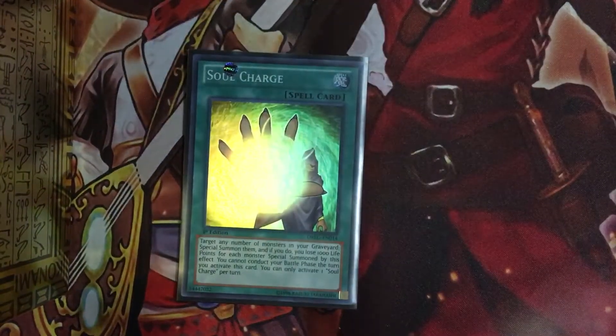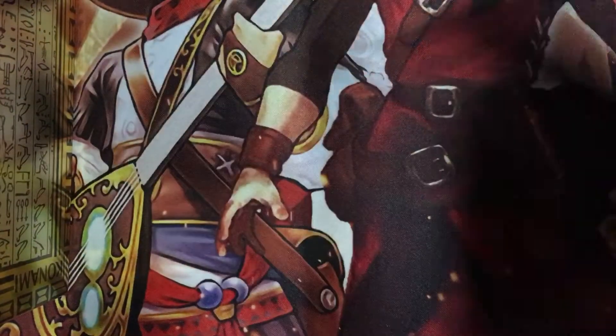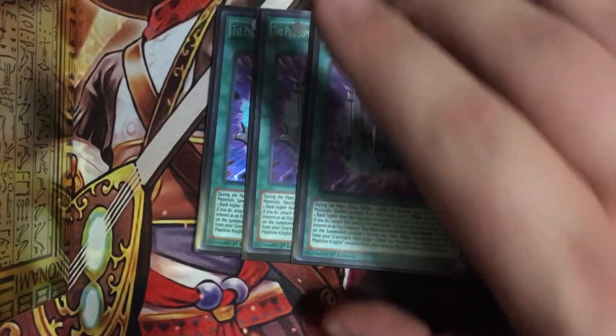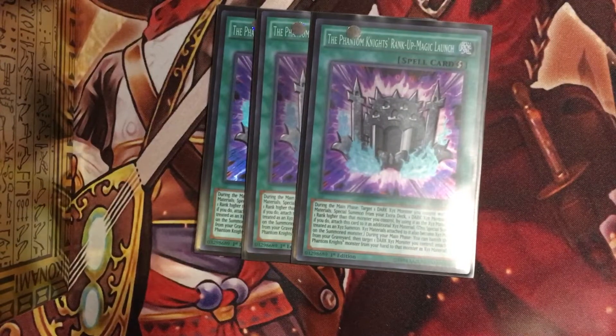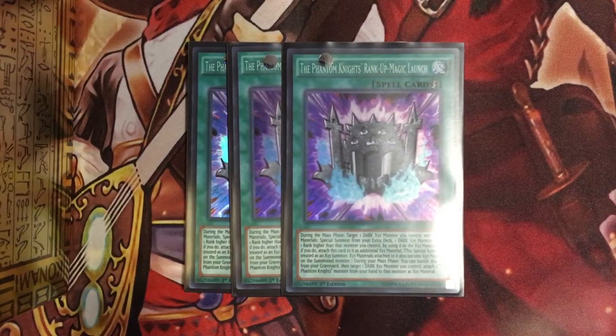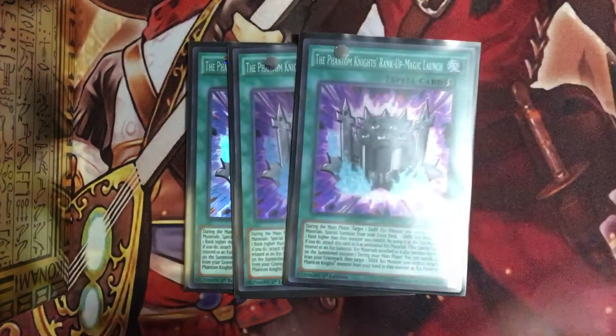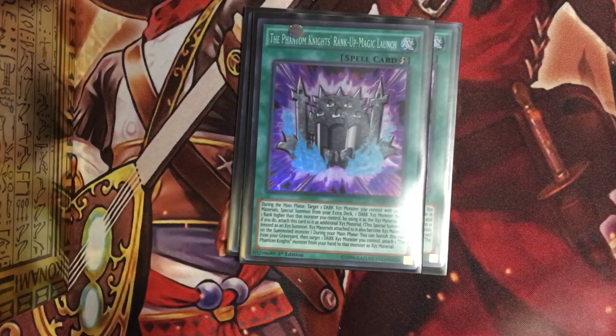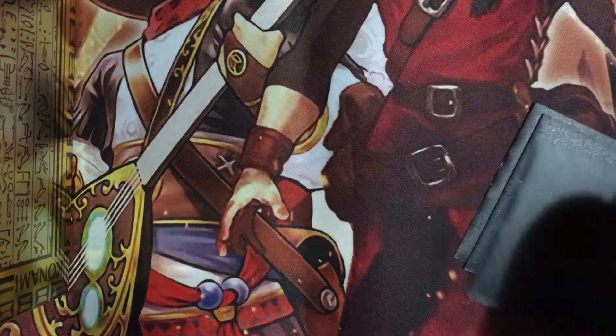And of course Monster Reborn, practically to re-establish your exceed plays. Three Phantom Knight Rank-Up-Magic Launch, which allows you to get into your rank plays for rank fours. Pretty much you target a dark exceed monster, make him into a rank four or higher depending on how you want to do this. Then this will become the equip card or exceed material along with the exceed material or exceed monster that was used to bring out the new exceed. And if this is in your graveyard, you can banish it, target a Phantom Knight monster in your hand and equip it to a dark exceed monster that has no materials on it. So it keeps things fresh.